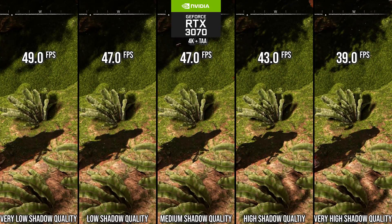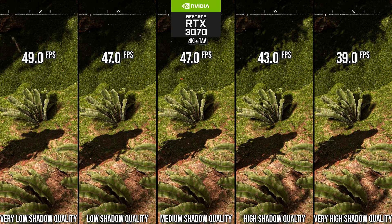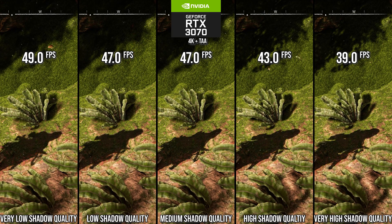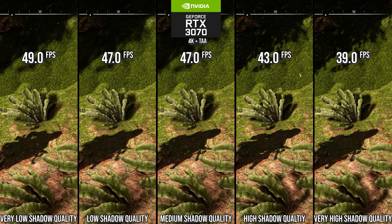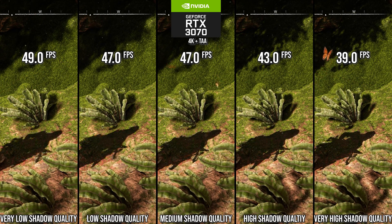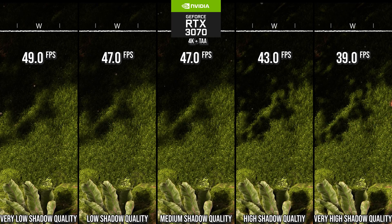Similar situation for shadows. Going down to high from very high increases performance by 10%, and it looks pretty much exactly the same as very high in all views. Going down to medium and lower may increase performance by 20% or more, but shadows become a lot blobbier and aliased in motion. I recommend the high setting for that reason.